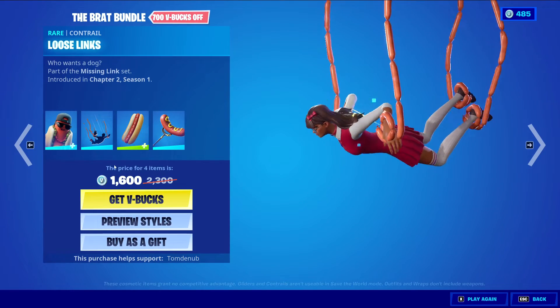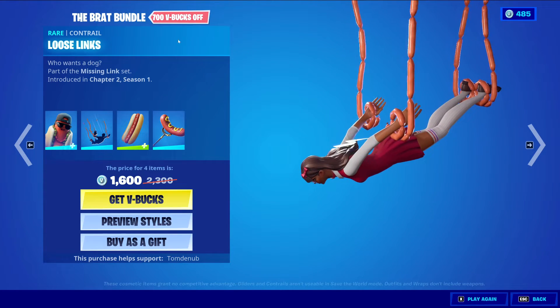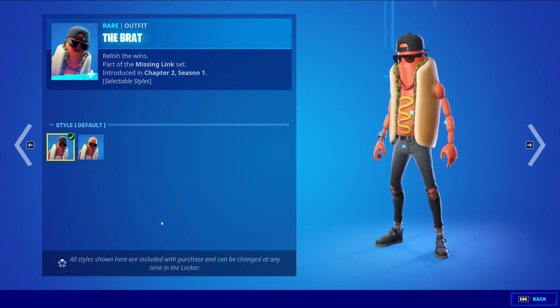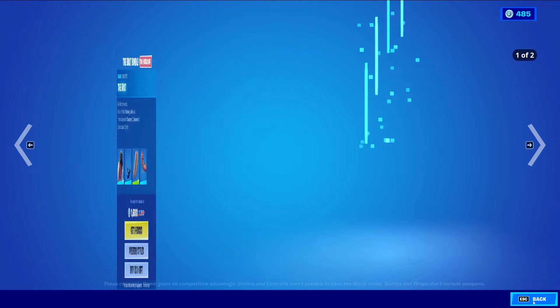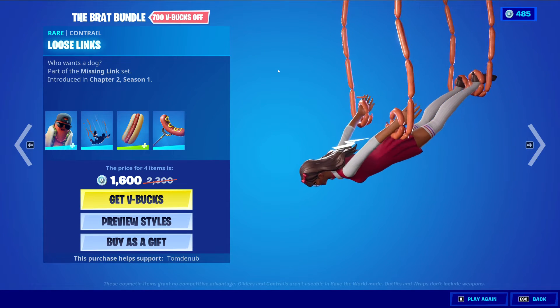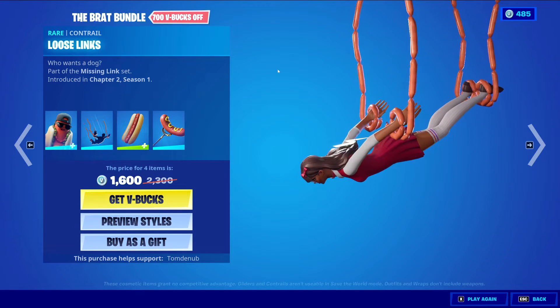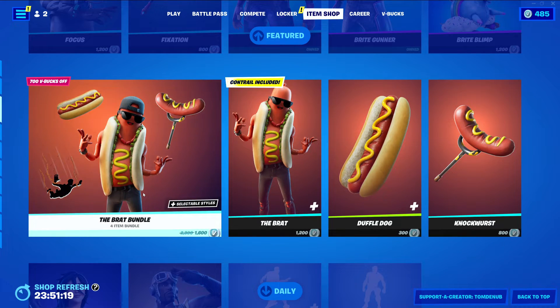We have the Brat Bundle, which comes with a Rare Contrail called Loose Links. The skin is 1,200 V-Bucks and has two styles: the default style with the hat on and the hat-off style, giving a little bit of customization. When you buy the skin, you get the Loose Links Rare Contrail — you can't buy it anywhere else, just with the skin or in the bundle.